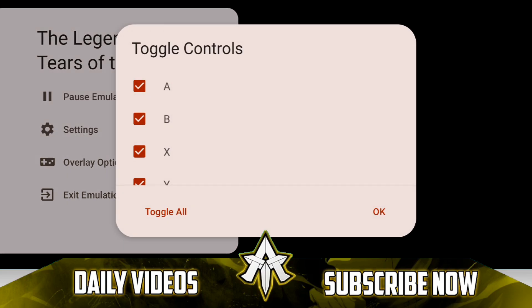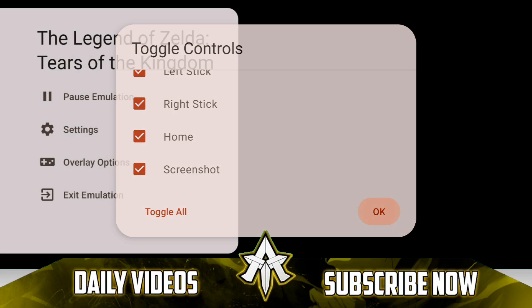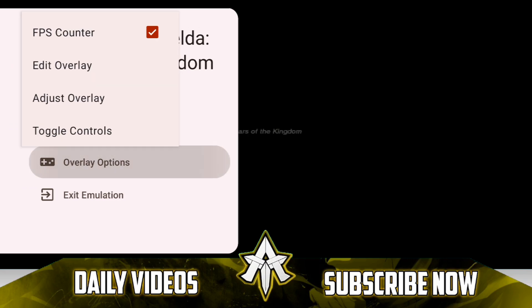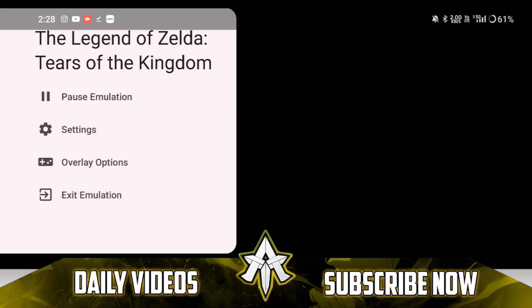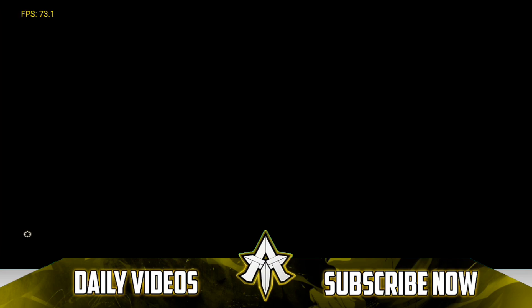I went to Toggle Controls and saw two new control options, so I enabled them, but the overlay was still unavailable. The game started but there were still no touch controls, and I was really confused. I thought the new update had messed up some overlays, so I went to overlay options again and again to make sure I hadn't disabled the on-screen touch controls.